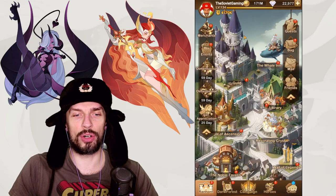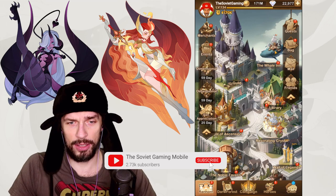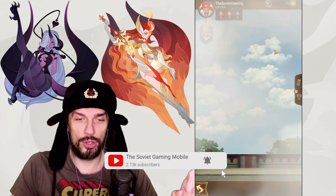Greetings comrades, Soviet Gaming here. I'm a sponsored creator by AFK Arena and today we're taking a look at the whale and the new mechanics in the game. In the rank horn right next to your guild building you will have this huge whale flying around, and if you click on it you'll get to the whale inn area.